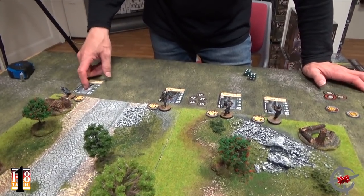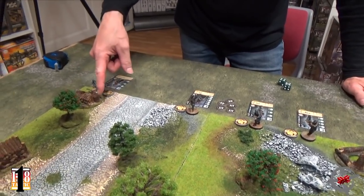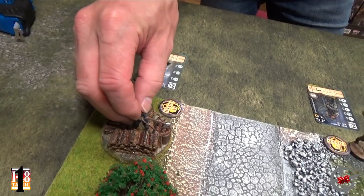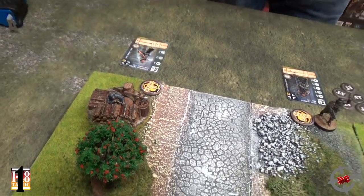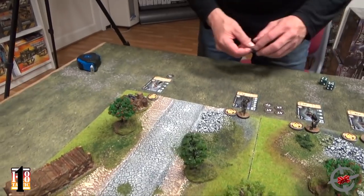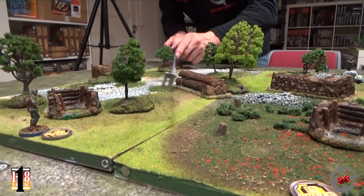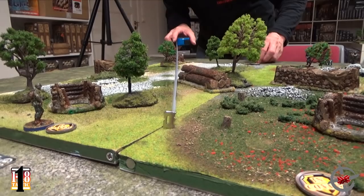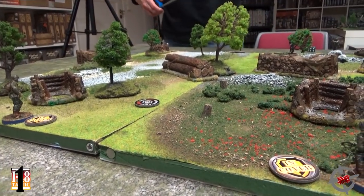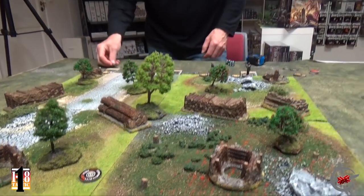The first thing I will do is move Dietrich Meyer. As long as you can move into base contact with one of these donut covers, you are allowed to move into them. He will spend one action to do that. For my next action, he will lay down an opportunity fire going down this lane — it has a 2-inch radius, so it will cover this area. That is 2 action tokens spent on Dietrich.